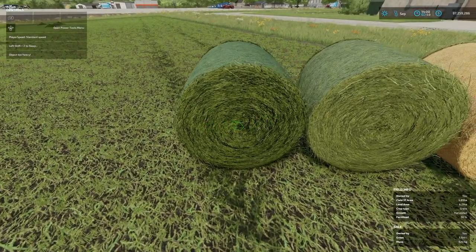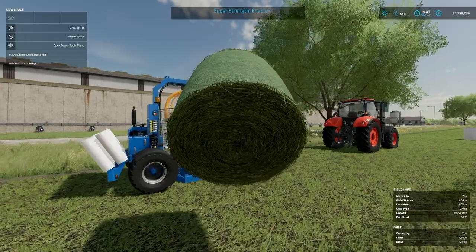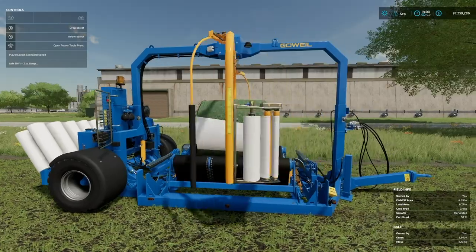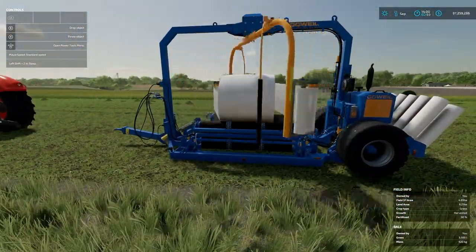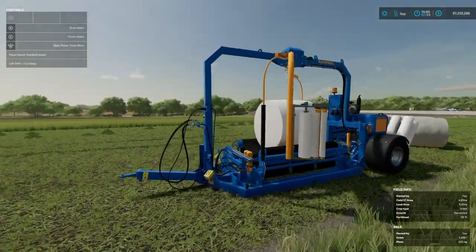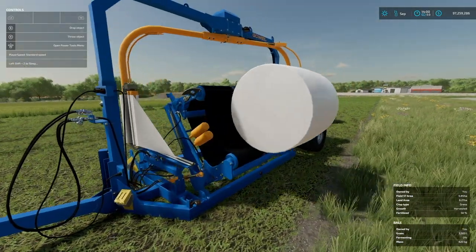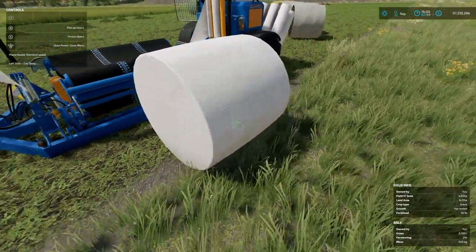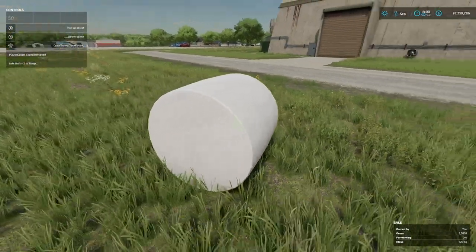Let's start off with a grass bale — just 125 centimeters. This will also do 150s as well, which is very important to know. And look at this — it's just wrapping a bale, sitting there all by itself, not plugged into anything, doesn't take fuel. It just is what it is. And now we've got this bale — it is a fermenting grass bale.